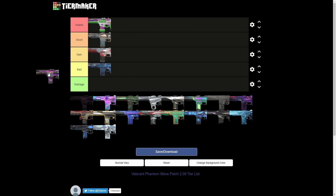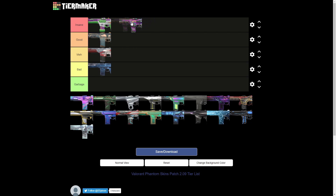Next off with the Glitch Pop Phantom — this is definitely going into the insane tier. This skin is honestly really really good, it feels so clean. The sound effects are nice, the kill effect and finisher are really nice. The main reason it's not near the top is I feel like I prefer more aggressive sound effects slightly more than what this one offers.